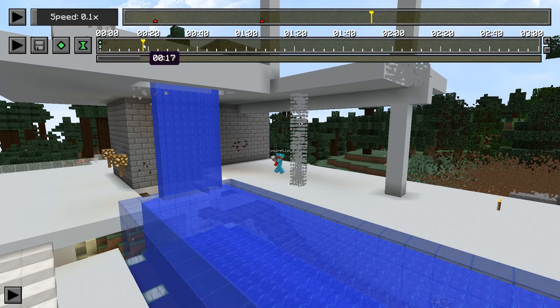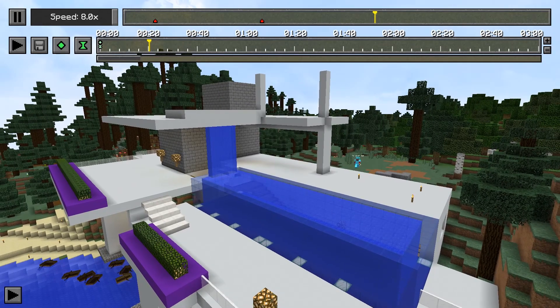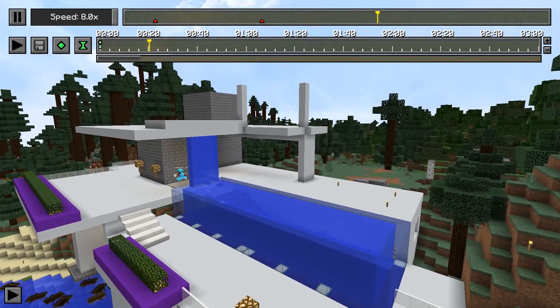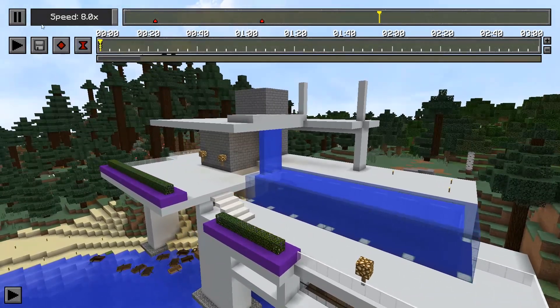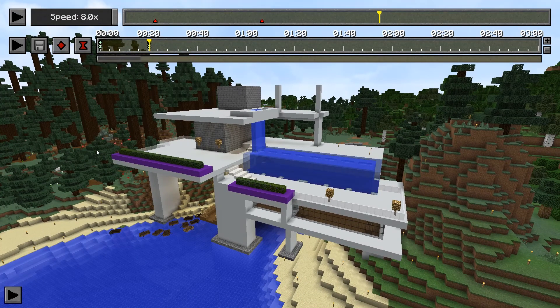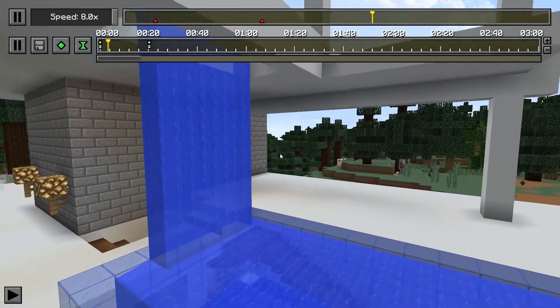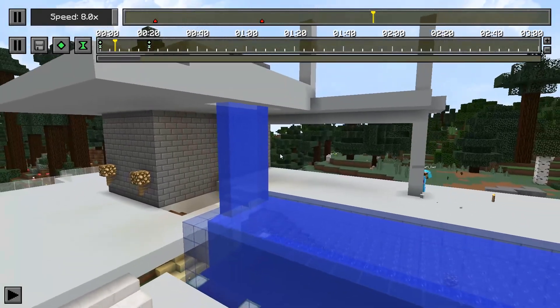We're going to set a time, speed things up and watch some jumping around. There we go — some building, some mob killing. We'll stop it right about here and put a time keyframe there. I'll put the position keyframe a little further out. Now if we use this play button, we can actually watch back those keyframes and see what they look like. Notice my character just ran right out of the camera — I'm not looking at the right stuff.